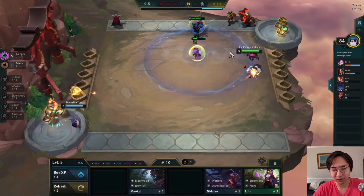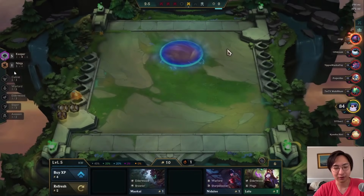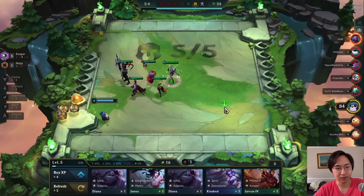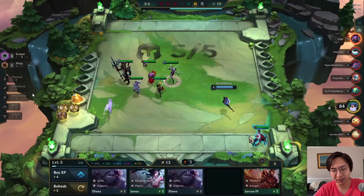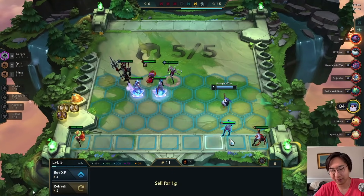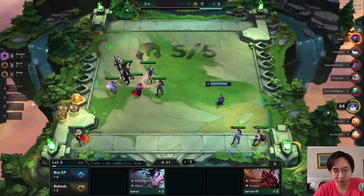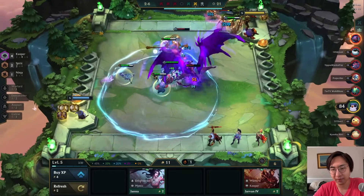One thing to note: I leveled up to play Cannon. Even though we're playing five Keeper, Keeper is such a good buff early game that I don't mind playing an extra unit without additional traits, because it's that good. I pick up Kindred here — Kindred's a better damage unit than Pyke — and drop in Spirits so the attack speed helps my Keepers late game.